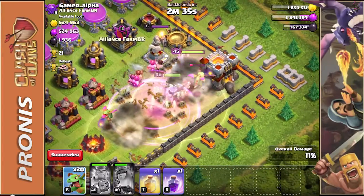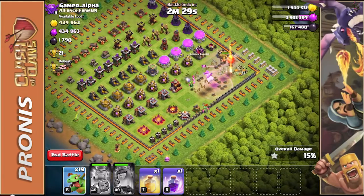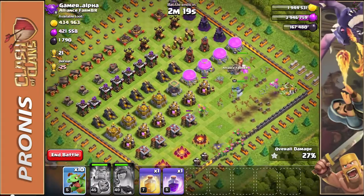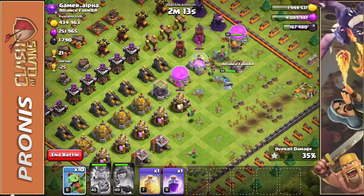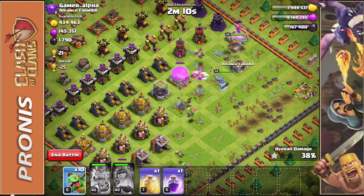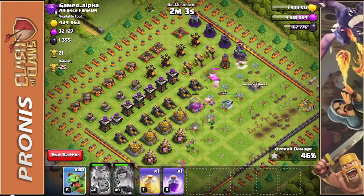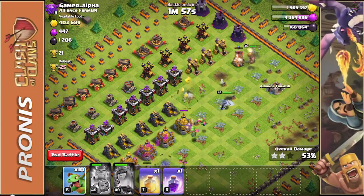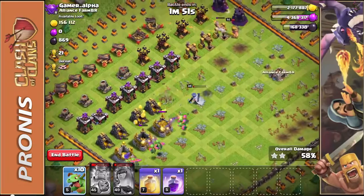We're just going to go right for it — pop down a couple of these bad boys, the Barbarian King, and just take out these traps quickly because the rest of it is going to be pretty easy. The reason I went for this base is we're easily going to get at least 50 percent, but I also wanted to get that elixir. I don't really need to use all my troops since we're already getting all this gold and elixir. I'm not going for anything crazy with dark elixir, but I did need the regular elixir because I'm upgrading the barracks.